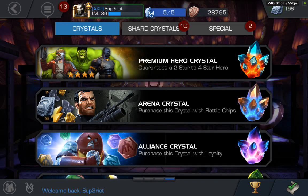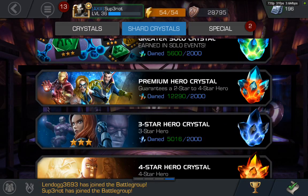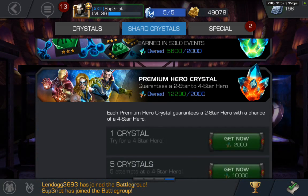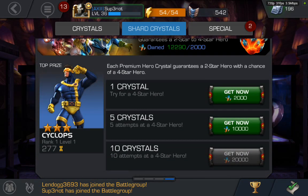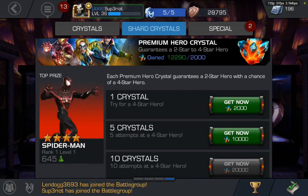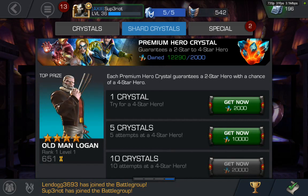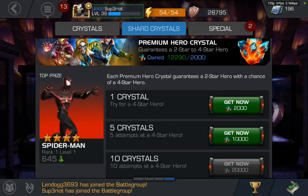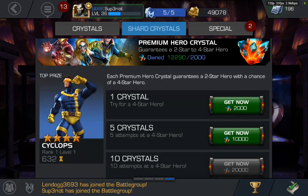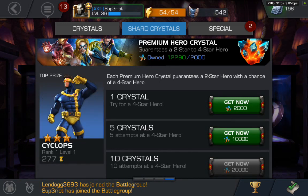Hey, what's up YouTube! On this episode we're going to open some freemium crystals. You can obtain these pretty easily through quest alliance and various daily tasks — sometimes they give you a couple hundred, sometimes thousands of freemium crystals. These are premium hero crystals, kind of freemium because they're basically free. If you're really lucky you can get a four-star out of these crystals. I once drew one crystal and got a Green Hulk, which is pretty awesome.